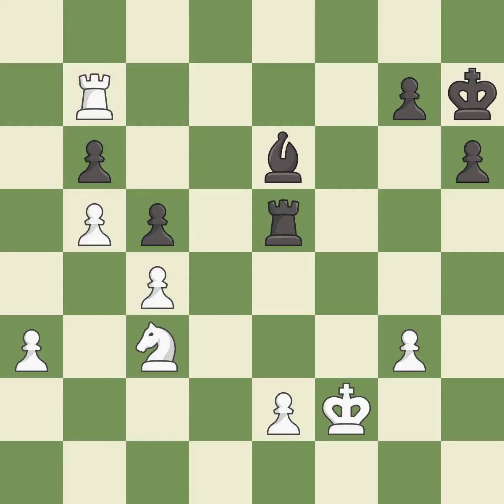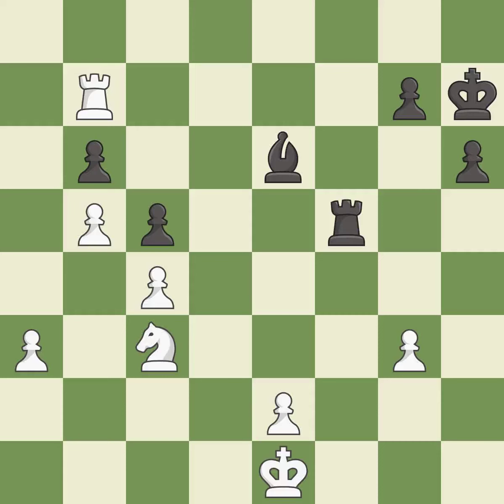Right on target — it is best. This takes an open file, a common method for activating a rook — it is excellent. This steps away from the checking rook — it is excellent. This maintains the balance in material with a good trade — it is excellent. The pawn is now passed because it can no longer be challenged by opposing pawns as it tries to promote.